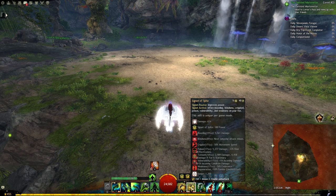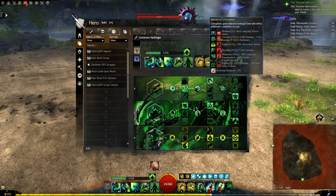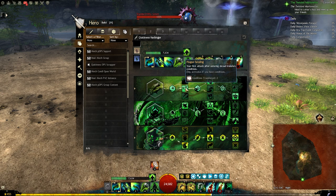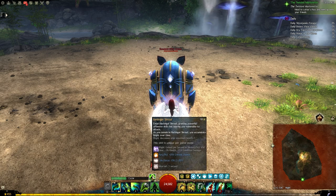Always keep signet of spite on passive and don't activate it. One thing to pay attention to whenever you use blood is power: we have the master of corruption trait which will apply extra conditions on us whenever we use a corruption skill. But we also have plague sending which will send the conditions from us to the enemies when we go to shroud. So if you find yourself low on health, do not use blood is power unless you know that your shroud is ready to go.